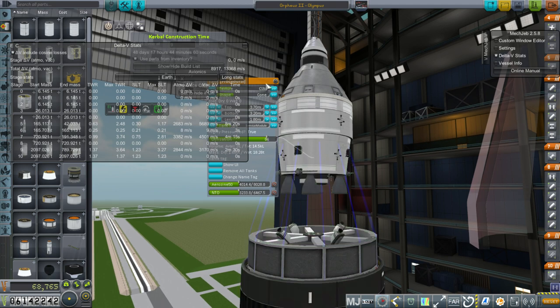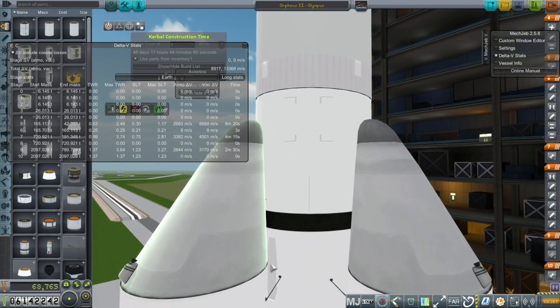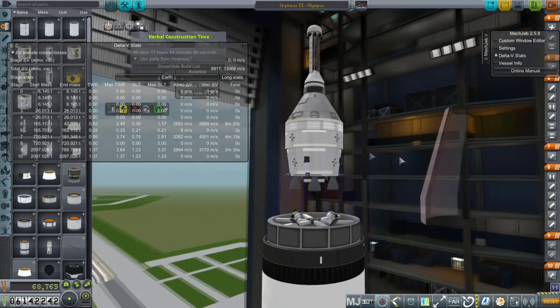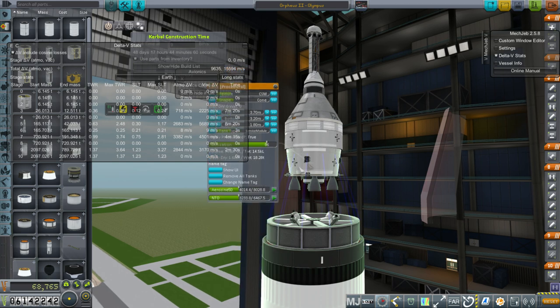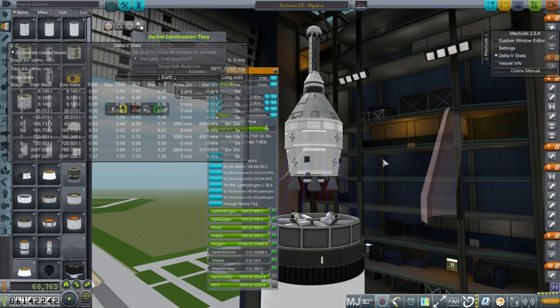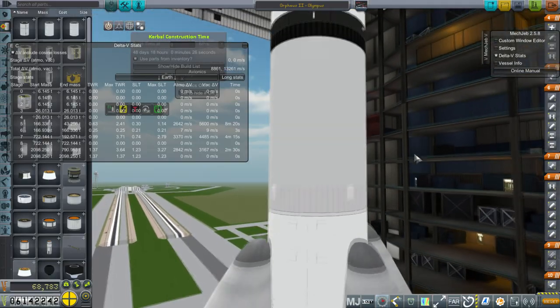The Orpheus 2 spacecraft has all its fuel locked right now, so the only delta-V shown is from the rocket itself. This rocket can definitely toss about 30 tons to the moon when it's about 2,000 tons in total mass. Since the Saturn V could do 45–48 tons while being 3,000 tons total, it's about the same ratio. With all the spacecraft fuel unlocked we see 2,245 m/s, or 3,067 m/s fully fueled. That 2,000 m/s should be enough to make orbit around the moon and return the Kerbal back home — we hope.